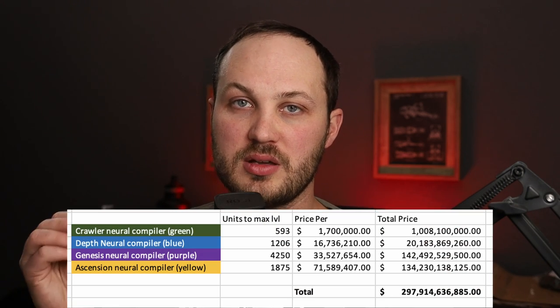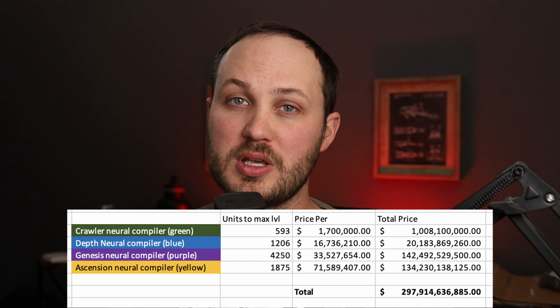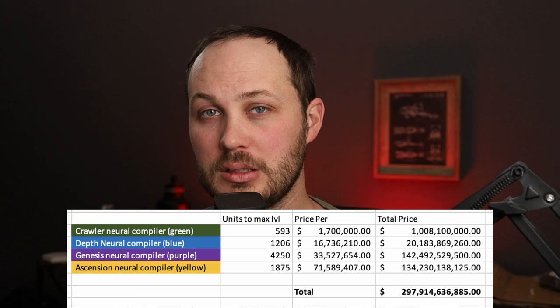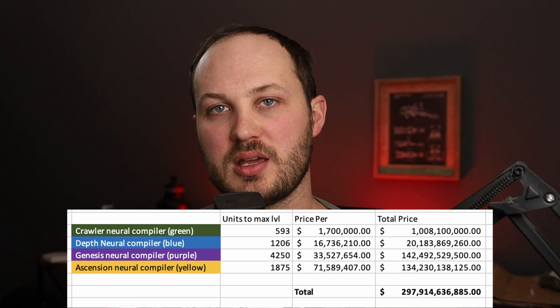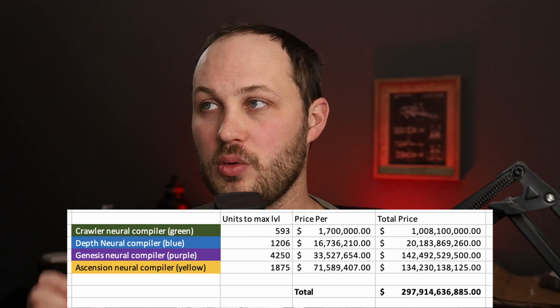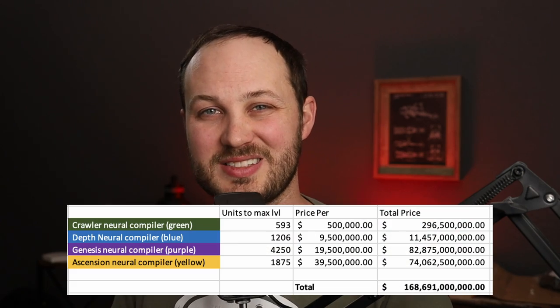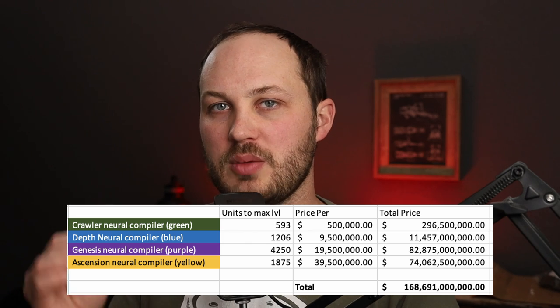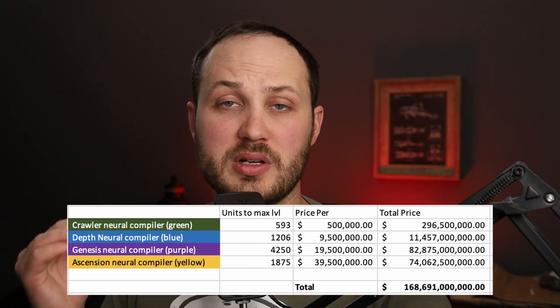The reason that I had to redo this video is because with the price of neural compilers dropping so much, it's kind of changed the calculus a little bit. Before the DR5 dropped, we were looking at a total price of about 300 billion ISK to get an implant from level one to level 45. Now that number is looking closer to 170 billion. Still a lot of ISK, but it makes some of those lower levels a lot more attainable.